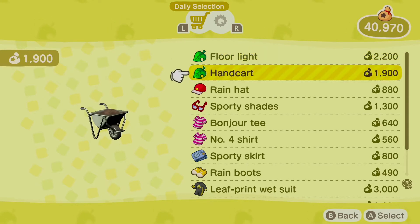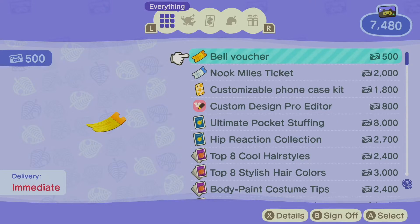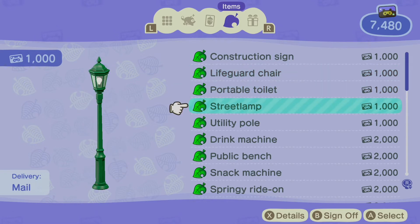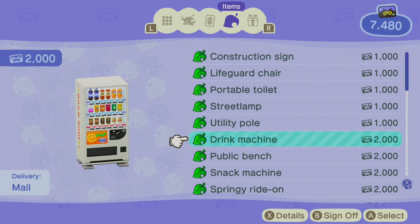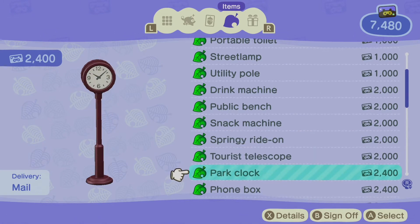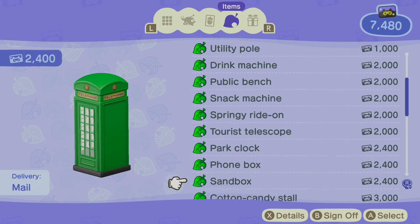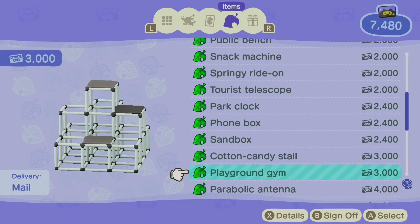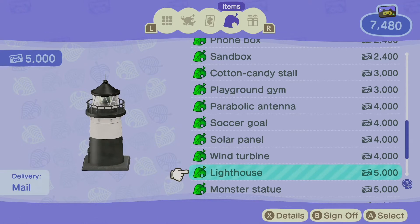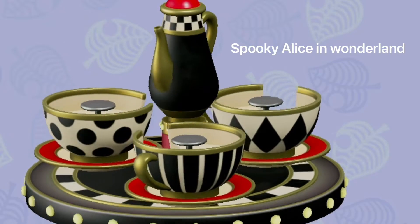We got the green floor light. Hand car — get that, it's always worth it. Let's see what we've got in the Nook miles. We've got the white lifeguard chair, green street lamps — I really like the green ones — utility pole, white drink machine, red public bench, black snack machine, black springy ride-on, black tourist telescope, brown park clock, green foam box, sandbox, black cotton candy stall, white playground, black solar panel, red wind turbine, the black and white lighthouse — never had that before — red statue, purple pool, and the black and white teacup ride. That is very Halloween, that teacup ride. We have a lot of Nook miles.